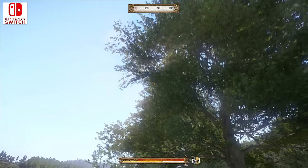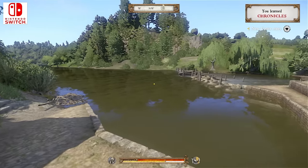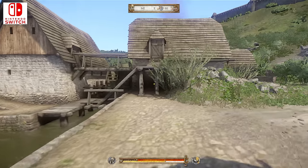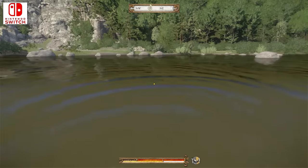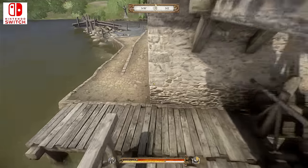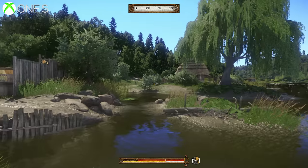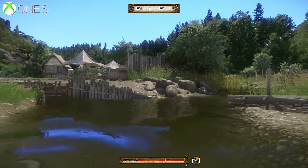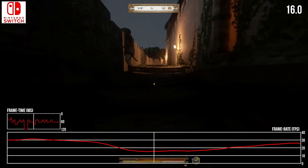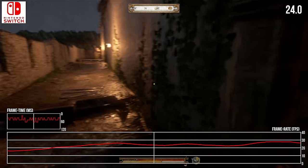Sticking to the positives, the Switch release packs in as many CryEngine features as possible. We get full use of SSR — screen space reflections — across large water bodies, plus water simulation. Honestly, SSR could so easily have been removed in the process of optimising for 30fps, and yet it makes the cut here. Next to the Xbox One version, it's very much on par in terms of quality and very impressively handled, though the early barracks area during rainfall does pay a price in frame rate, as we'll get to later.